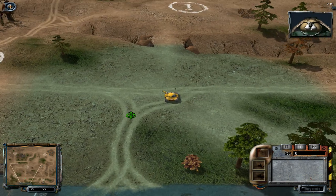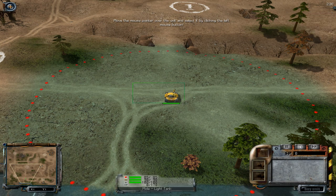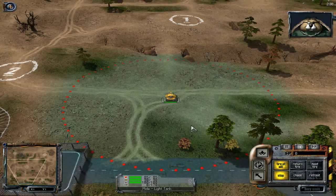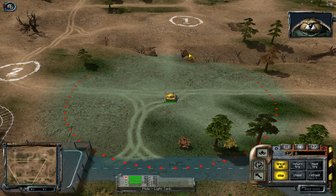Soldier! Let me introduce our most effective unit, the light tank. Move the mouse pointer over the unit and select it by clicking the left mouse button. The green bar under the unit shows its armor level. If that bar goes down to zero, that unit has been destroyed. The red circle you can see around the units shows their maximum shooting range. You can find more information about the units in the information list at the bottom of your screen.